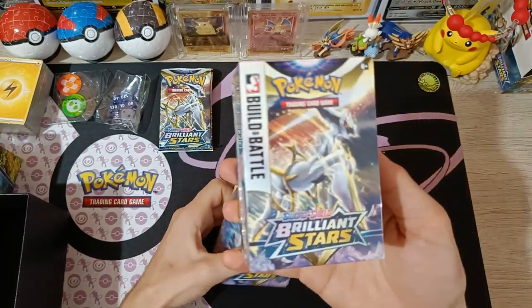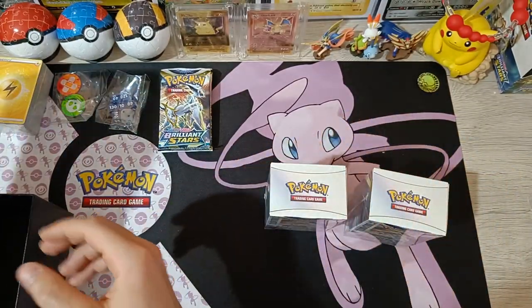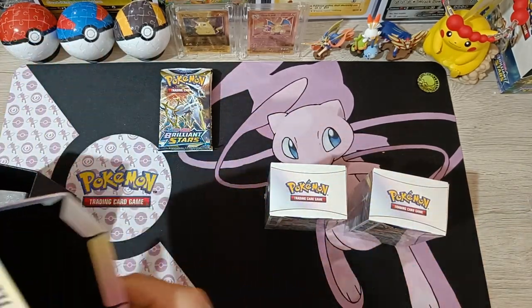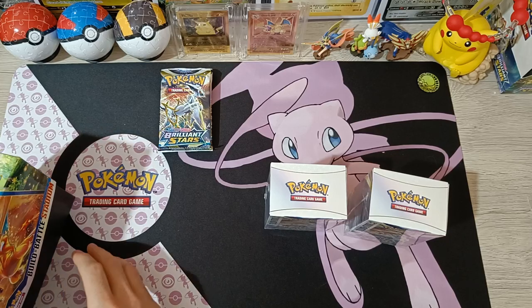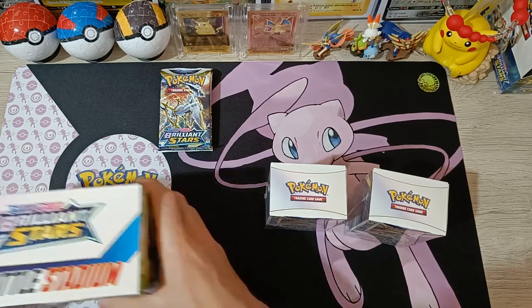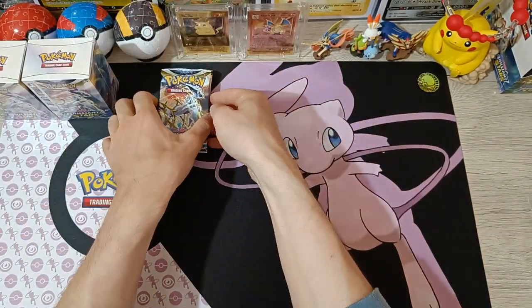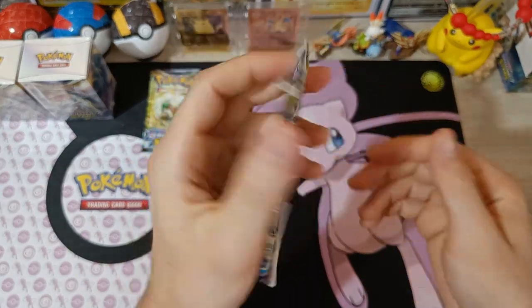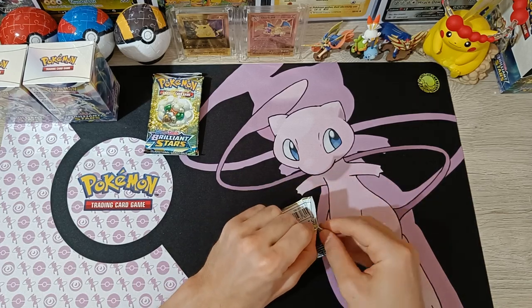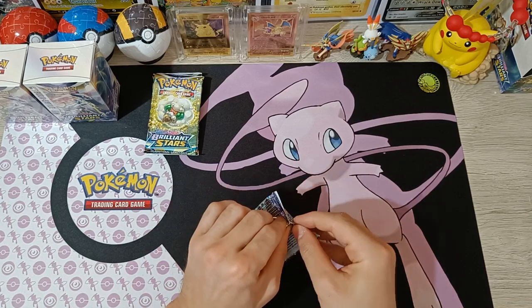These two Build and Battle boxes each contain a promo card, so let's find out which ones we have. They started making these Build and Battle Stadiums with Evolving Skies, then Fusion Strike, and now Brilliant Stars.